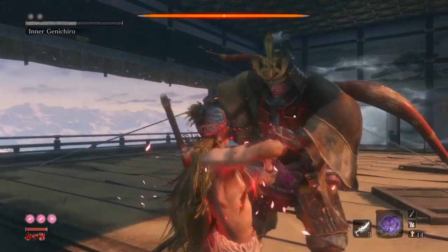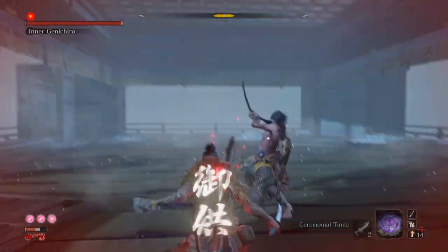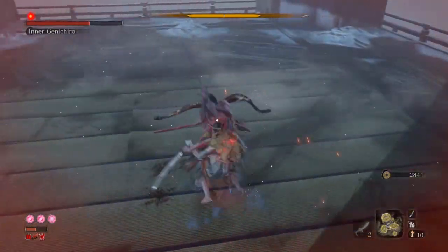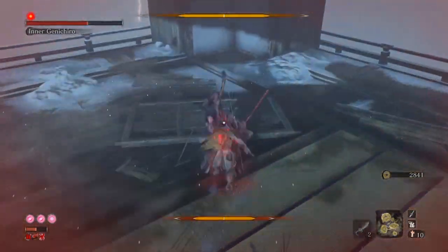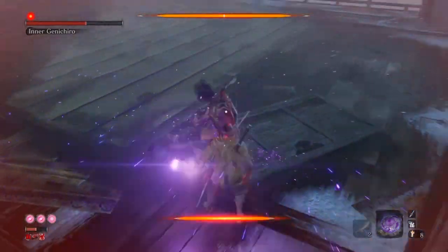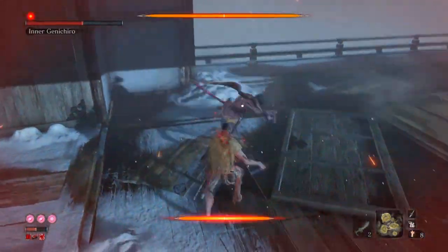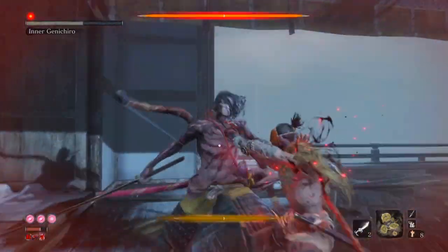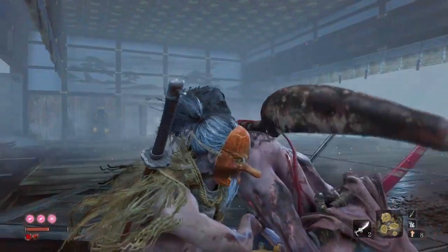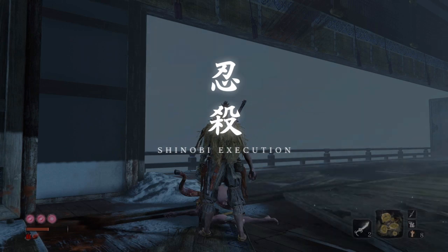By this point, phase 2 should be over. Buff yourself, and in phase 3 use the Tanto to get more emblems. Obviously: Sakura Dance, Umbrella, and Sand Throw. Spam Sand Throw once you land, hit him and keep hitting him. If you see him go back, make sure you're prepared. When he goes for the delayed half-flurry attack, be patient because that attack is super delayed. If you see him use his bow next to you, he's gonna shoot twice and do a Chasing Slice, then go for a Sakura Dance — which means free posture damage. Even after one lightning reversal and a few Sand Throws, the fight should be over.